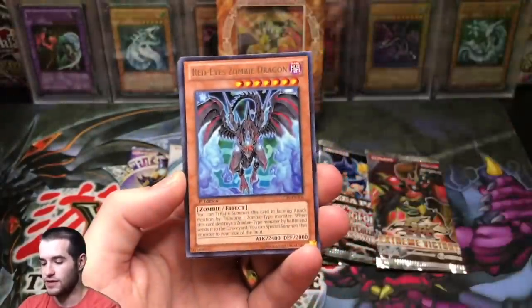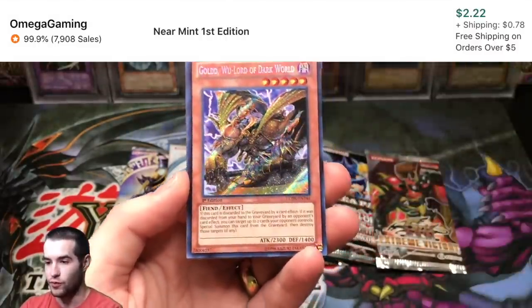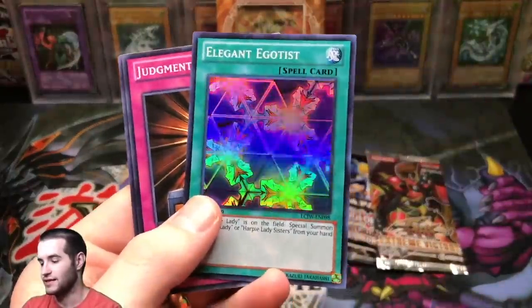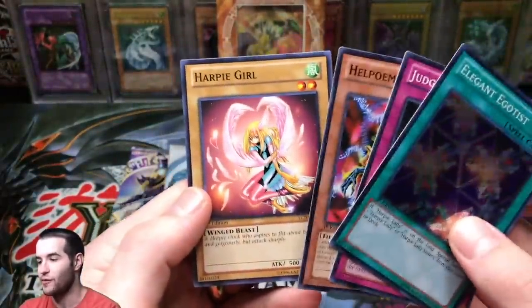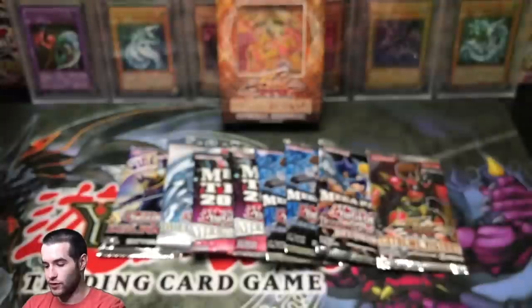Let's see what we can pull from Legendary Collection Joey. Red Eye Zombie Dragon Rare, The Gates of Dark World Ultra Rare — pretty cool. Goldo, Wulord of Dark World — pretty cool. And Elegant Egotist, that's a nice classic card. Judgment of Anubis, Hell Palmer, and we got a Harpy Girl. Pretty awesome pulls right there. The Goldo, Lord of Dark World — pretty awesome looking card.